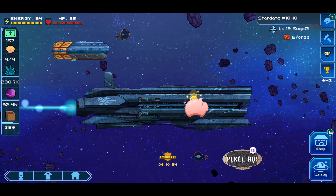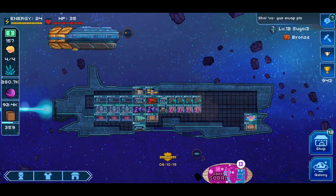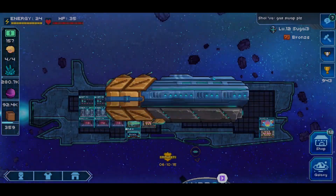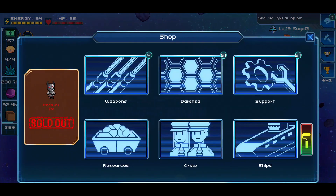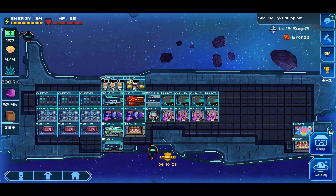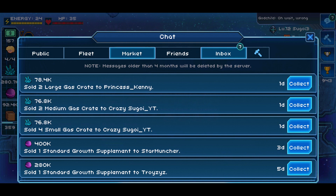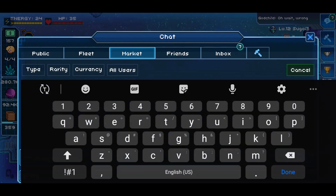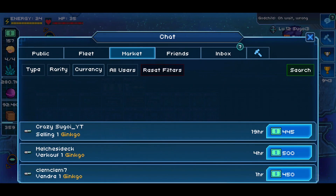Here I am on my alt Sugoi3 — this is just an alt account I've created in the game. I don't use it for PvP. I use it solely for the purposes of strengthening my primary ship and getting extra items from the item shop. What I'm going to be showing you today is as simple as creating a high-value item in the game and selling it for in-game currency, which is Bucks. The item we're going to be looking at is the Gingo.